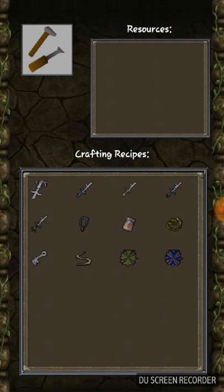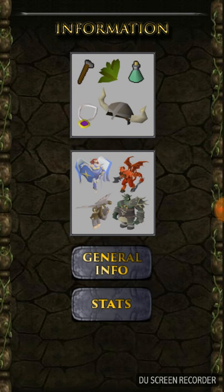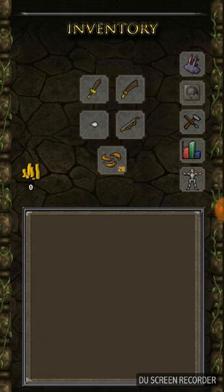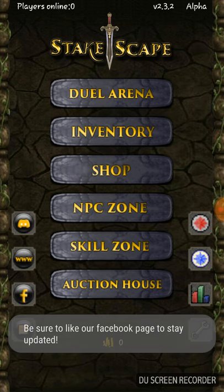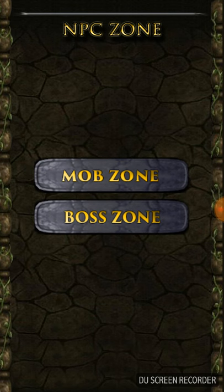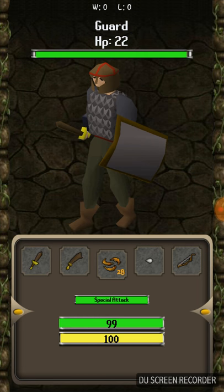So that's the first thing. This also shows you what you can craft and how you can craft it — all that good stuff. Now we're going to take a look at how you actually start out the game. The easiest way, in my opinion starting from complete scratch, is to go to the MPZ zone, go to the mob zone, and find the guards right here.